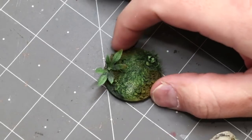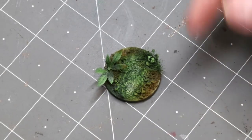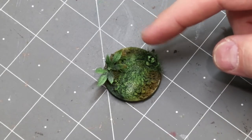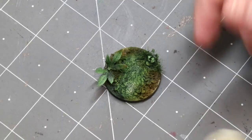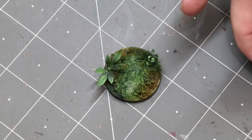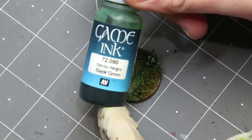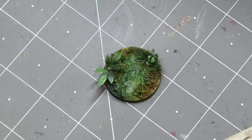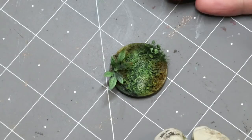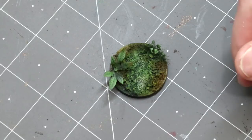All right, so now the base has some paint on it, and it's pretty simple. I just did a standard Zenithal prime. Then this is just a little bit of brown shot around the edges — some Daler Rowney FW Burnt Umber — and a little bit of green ink put down the middle, which was Vallejo Game Ink Black Green. That's basically all it is.